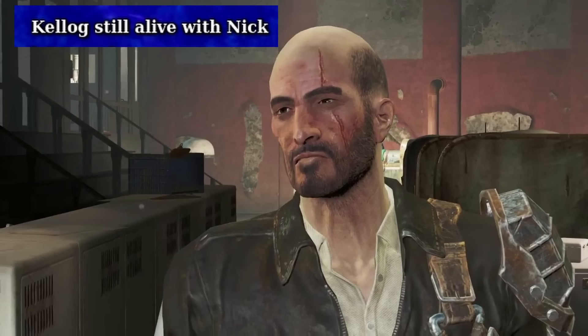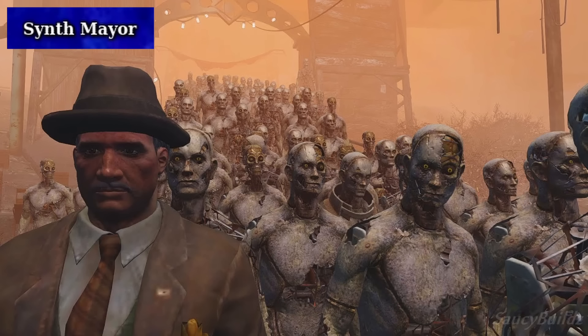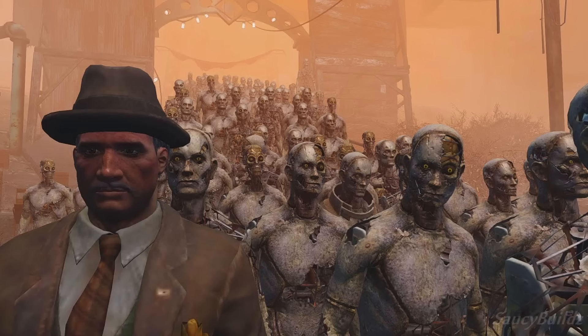Kellogg's Still Alive with Nick refers to the fact that in the main quest of Fallout 4, Nick Valentine the synth has Kellogg's memories uploaded into his brain after Kellogg is killed and his synth component is retrieved. After the memory sequence, Nick bugs out for a second and speaks in Kellogg's voice, leading to the question of whether Kellogg is still alive in the mind of another robot — and to what extent, if at all, he is alive inside Nick. Synth Mayor is talking about the fact that the synth-hating town of Diamond City is secretly run by a synth, Mayor McDonough. Players can uncover his true identity and decide how to handle this revelation, potentially influencing Diamond City's future leadership. It's just a small side quest you get from being in Diamond City enough.